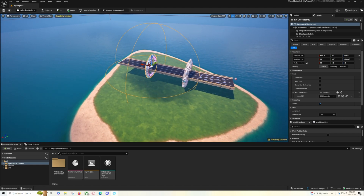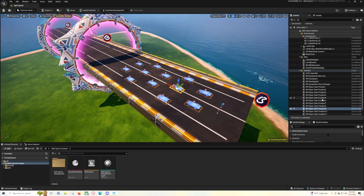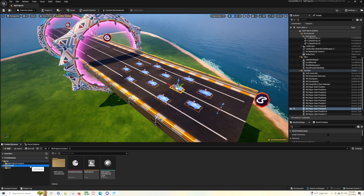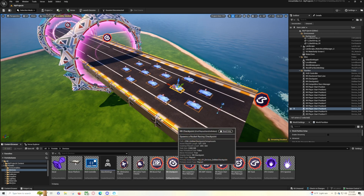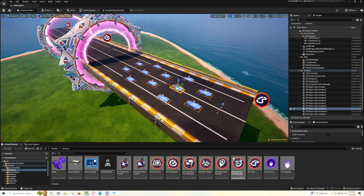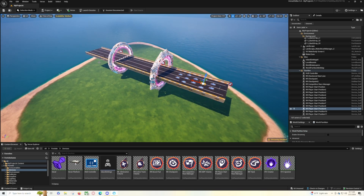The next thing you want to do is create a track. When you load up, you'll see all these different things — player start positions, elimination volumes, active track volumes, boost pads, rocket racing checkpoint, competitive race manager, EMP volume, speedrun race manager, and the actual track itself. If you want to do additional tracks that go sideways or do all sorts of things, you would drag that on as well.